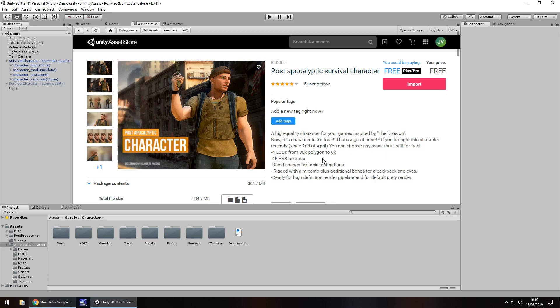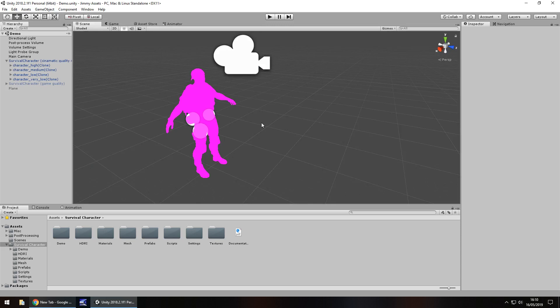There are a couple of drawbacks to this particular asset, not necessarily a bad thing, especially if you're quite well-versed and understand how Unity works with models and everything. But when you install the asset and get it in there, it looks like this — a pink mess. Don't worry, it's not bad. It's easy to fix; it will take literally two seconds to fix.